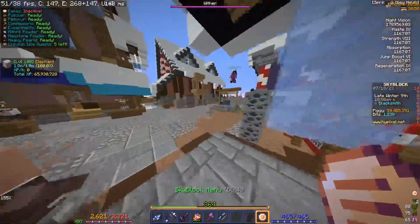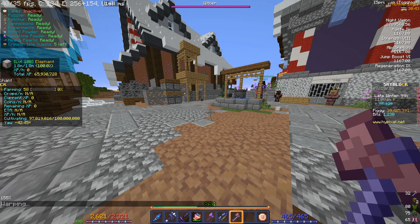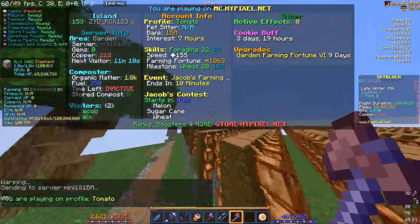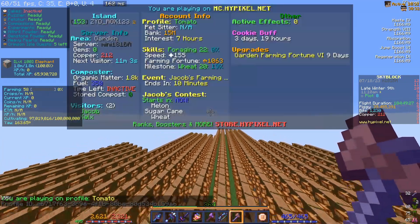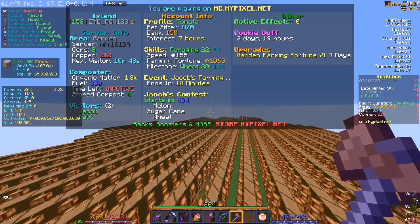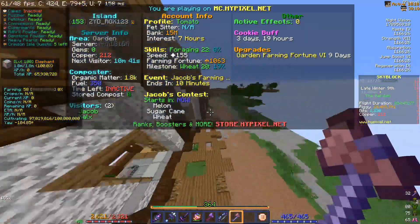When we started we had 986 farming fortune holding the Cocoa Chopper. Now we have 1063 — this got us like 77, which is basically 80 farming fortune. I hope the 80 is going to be enough. Now we have more than a thousand farming fortune so I am pretty confident.